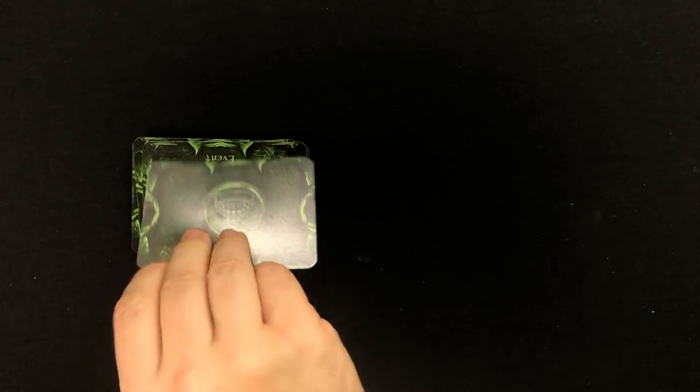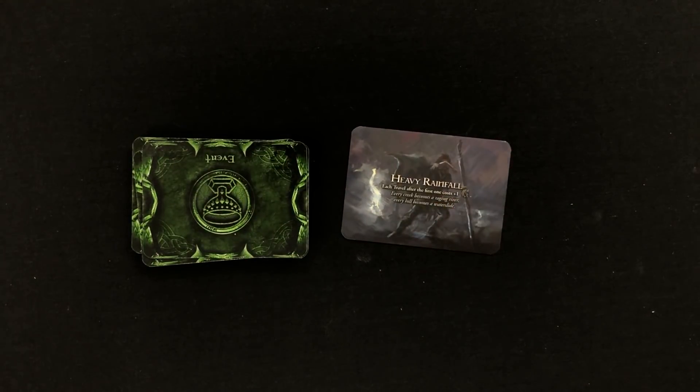After you turn the dials on anything that needed turning, flip over your daily event card. These cards represent random events that are happening in your environment. Maybe you'll pull a good weather card and your first travel of the day will be free. Or maybe a dense mist will roll in and you won't be able to travel at all. Or maybe some sick twisted psychopath attacks you in your sleep and ruins all the plans you had set up for the day.